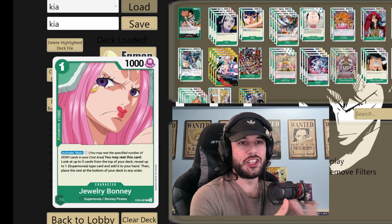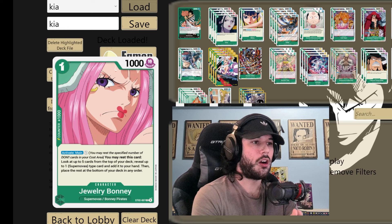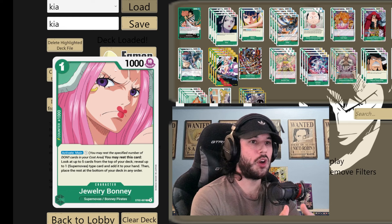Bonnie — activate main, one cost. You look at five cards and you get a supernova. We're basically going to be getting our X-Drakes, our Hawkins, and most importantly, our Kid that can just win us the game on the spot if we can put out blockers and really set up for that Kid.